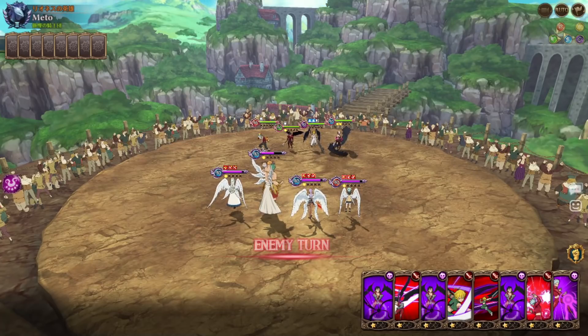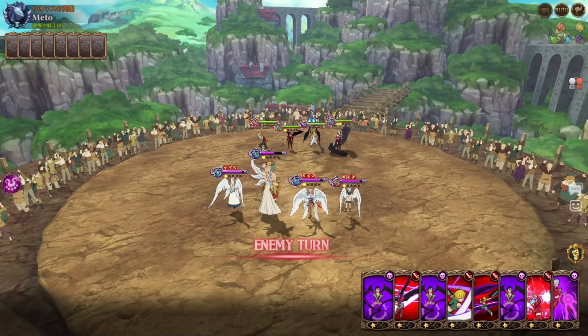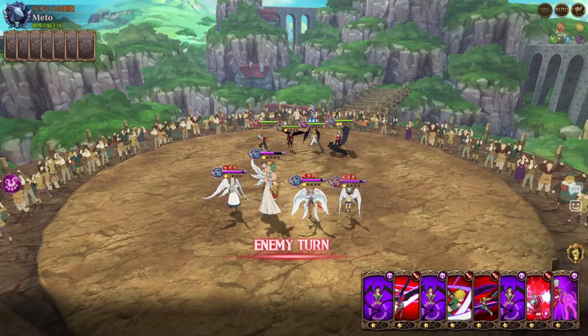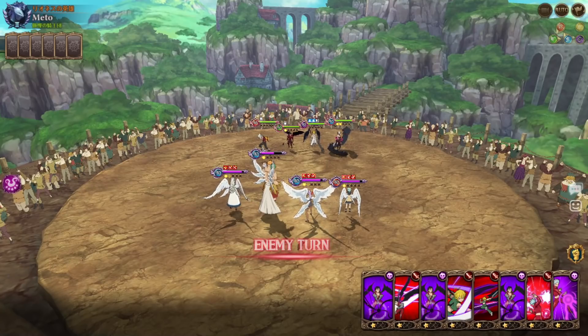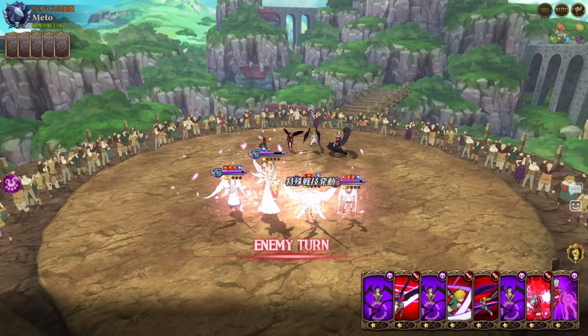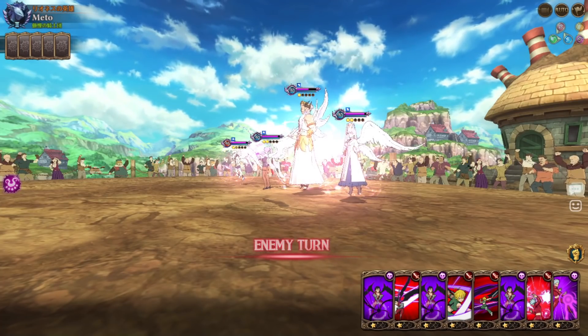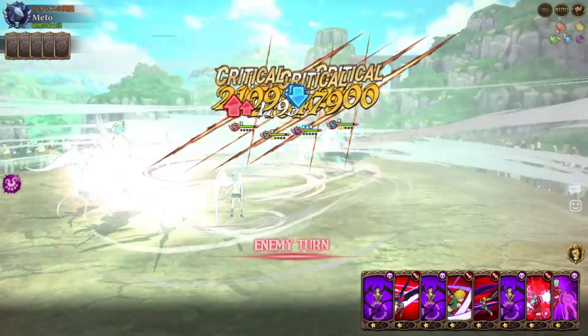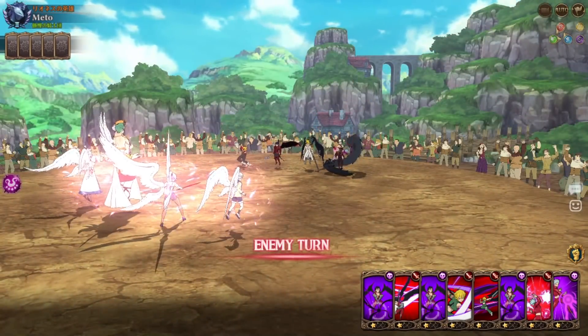Alright, we got Zeldris — he's gonna cleanse which is good for us because then we can just debuff him again. Sir, wake up, you're playing PVP! He woke up — dude, you do the same combo every single time: cleanse, shield, stance. This is the basic play for this team. Wait, he's messing up — he's going off script! He's really messed up now.